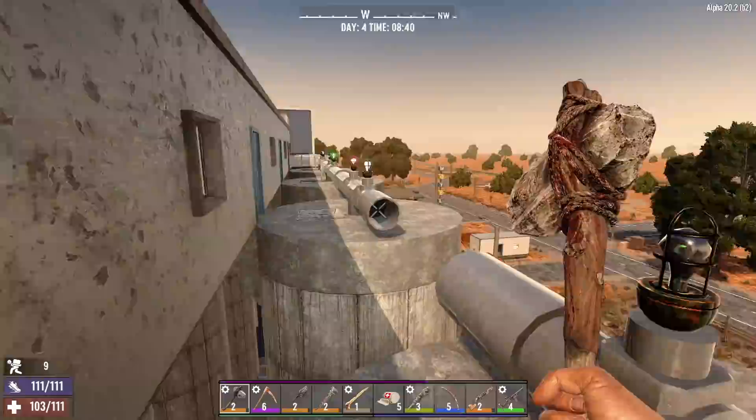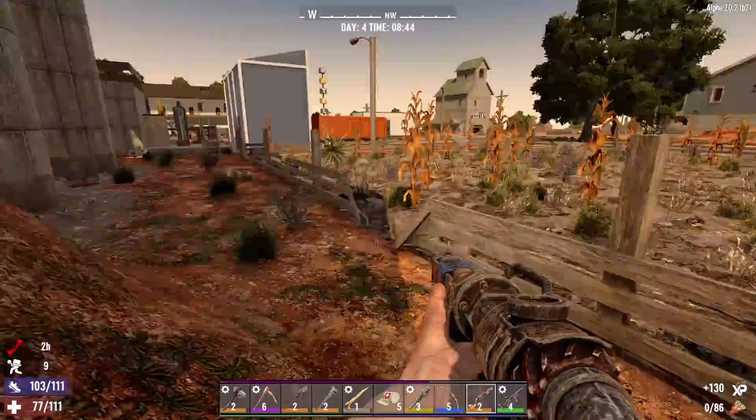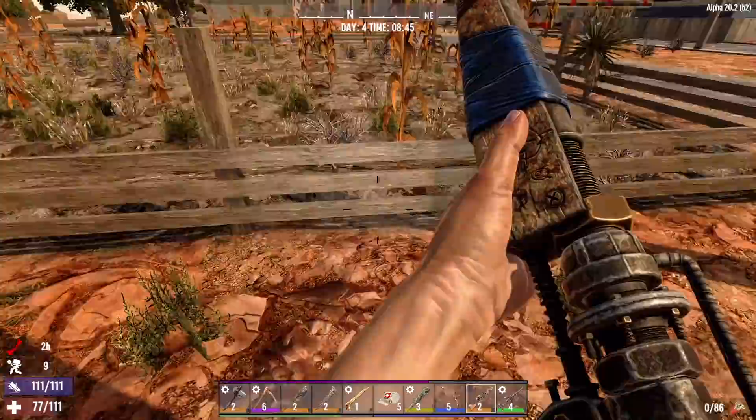I guess we're going back this way. We can make this jump - we already did it once. Oh fuck, goddammit. Oh hey there, chicken - get over here. It was worth it. Not really, that sucked - we just broke a leg.